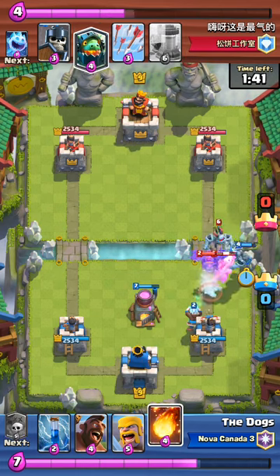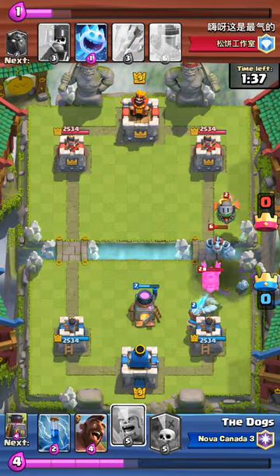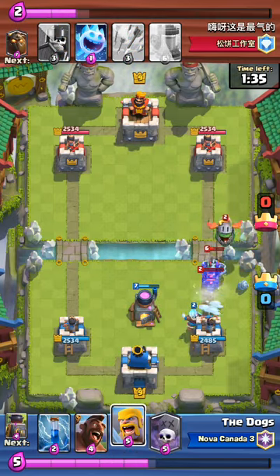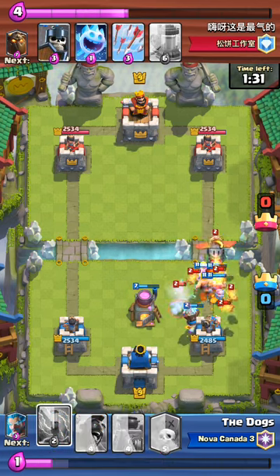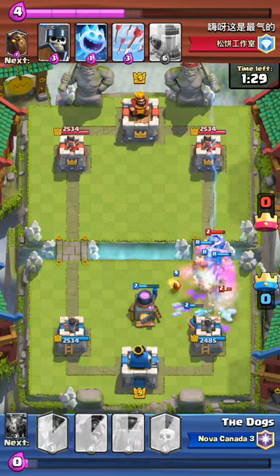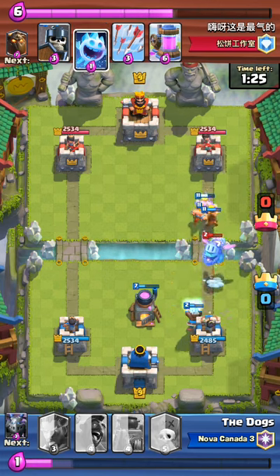I play my Mega Minion, then I immediately Fireball because I know that his Mega Minion is there. I play my Barbs to distract some of the Pups and the Inferno Dragon, because the Inferno Dragon is just so easy to distract. And look how easily it gets taken out.